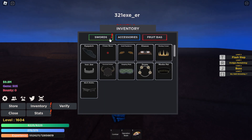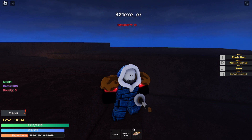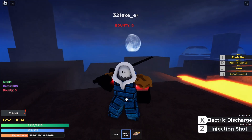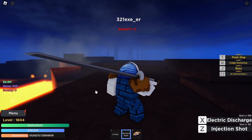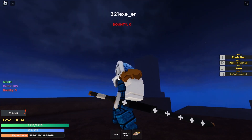Now if I look at my inventory and go to my swords, you can clearly see that I got the Operation Blade. This is what the Operation Blade looks like — I'm going to take off the hockey mask so you can see it better.